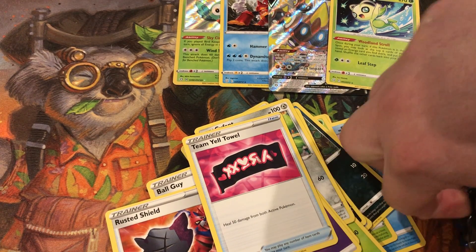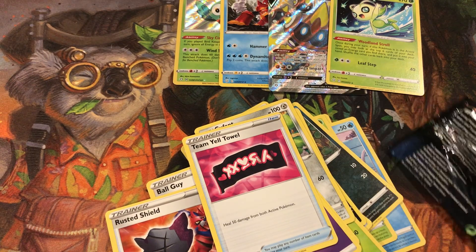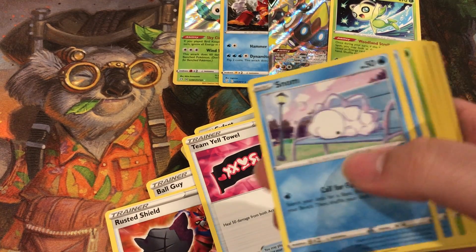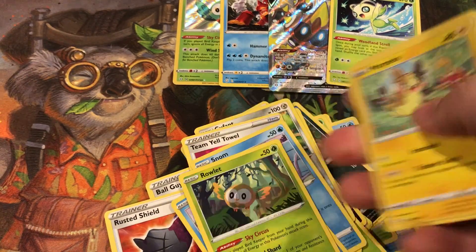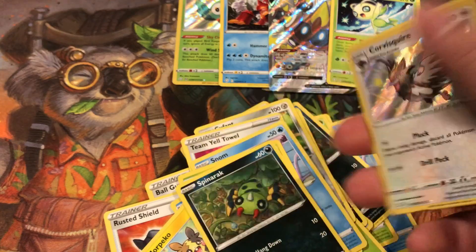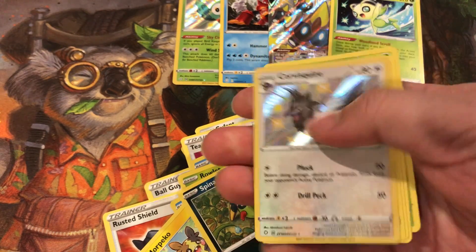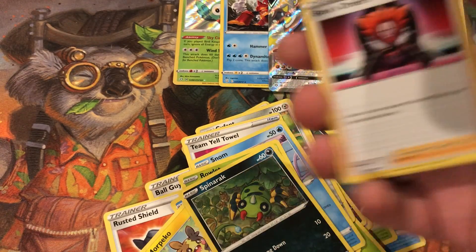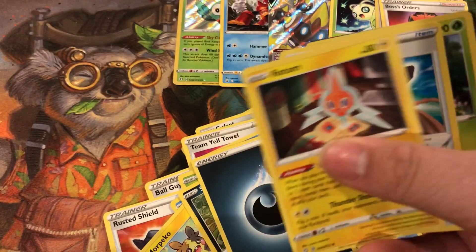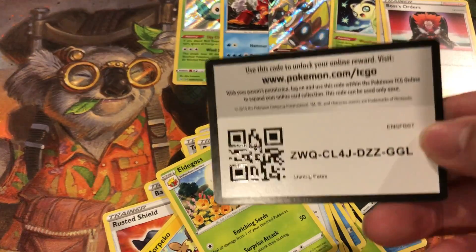Next pack. We got Snob, Horsea, Rowlet, Wolf, Pico, Spinoch — another shiny vault Pokemon, come on. And then we got a rare: Boss's Orders. Energy, Rotom, Sword, Ultros, and a code card.